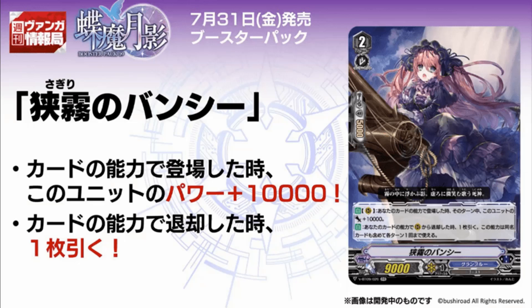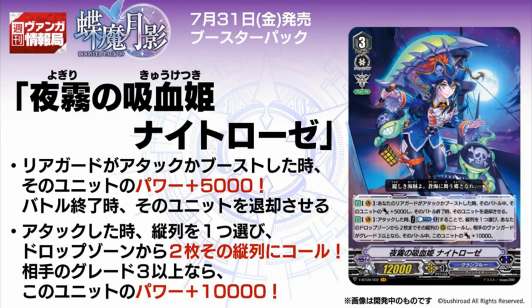Which will combo with the next card, which is our VR: Vampire Princess of Night Fog, Night Rose. Grade 3, 12k power, Protect. And its skill is Auto Vanguard. When your Rear Guard attacks or boosts, that unit gets plus 5k power until the end of the battle, and then retire that unit at the end of the battle. Which of course will help its second skill of Auto Vanguard. When this card attacks, cost: counter blast 1. Choose a column, call up to two cards from your Drop Zone to two Rear Guards in that column. And if your opponent's Vanguard is grade 3 or greater, this unit gets plus 10k until the end of the battle. So first skill: clear your board. Second skill: call two of them back with an additional attack. It's what I expected from Night Fog Night Rose — multi-attack, retire, and end spirit call in mid-battle.